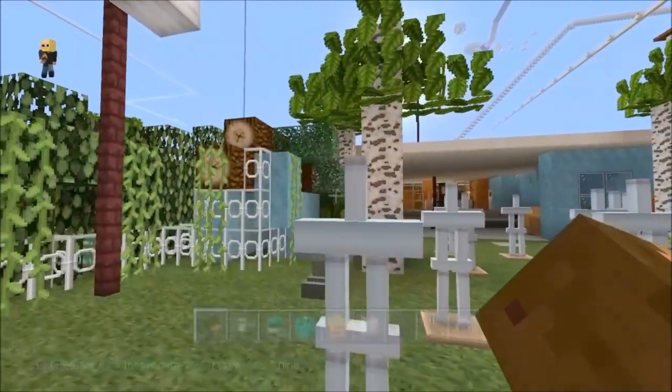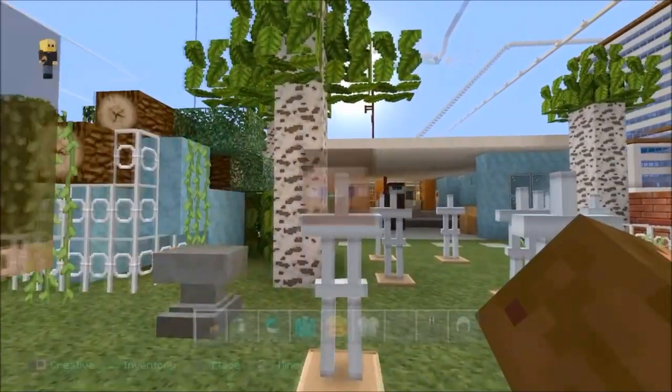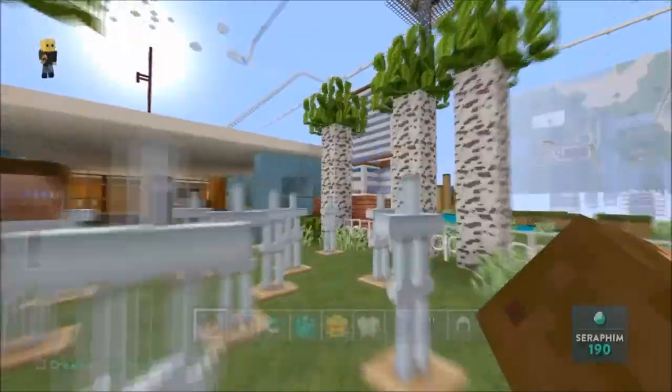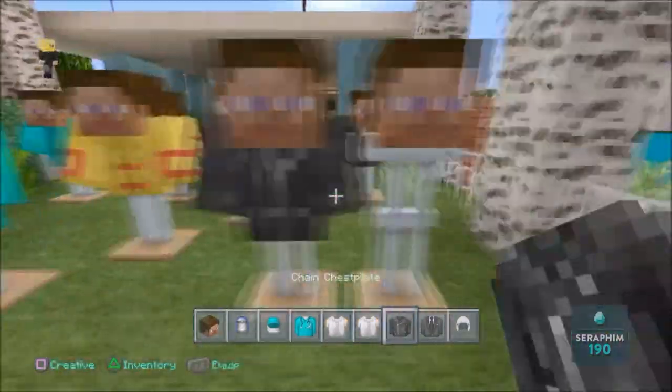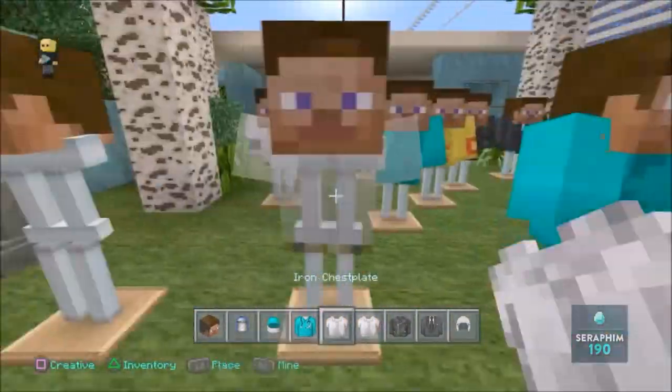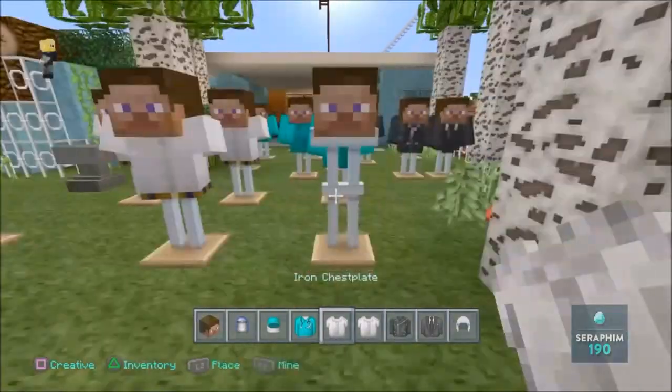I would have liked to have shown this in my previous video but I didn't, and here it is. Armor stands, guys. You can literally have armor stands. You can put a head on every single one, a shirt on every single one of these guys, and shoes. Don't forget the shoes — make sure you've got shoes on every single one.